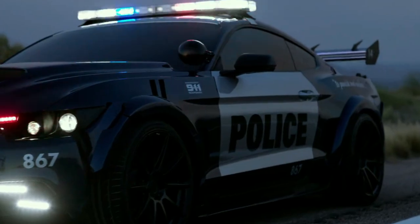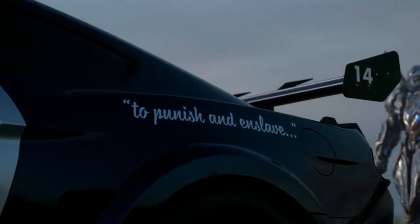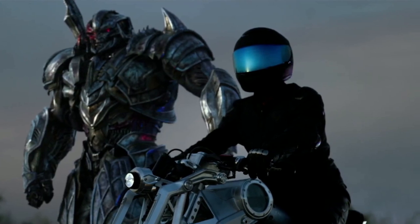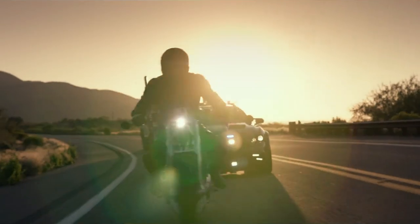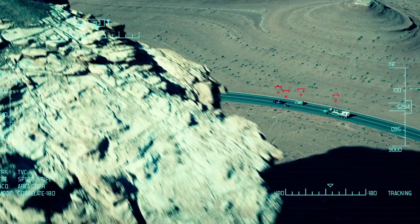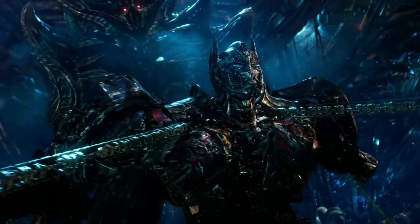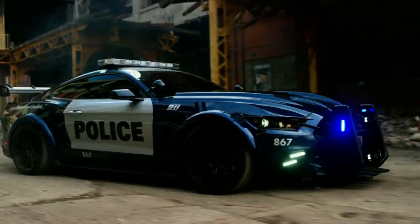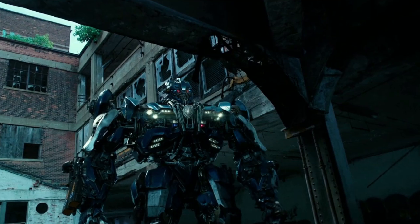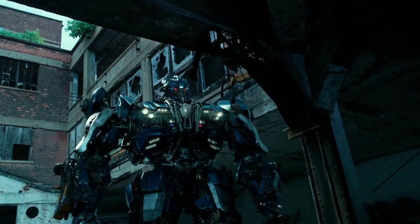Barricade is last seen at the Stonehenge meeting point along with Megatron and Nitro. With Megatron and Nitro leaving — or rather flying — to meet Quintessa on Cybertron, Barricade is left there all by himself amidst a bunch of Autobots, which very much includes Optimus Prime, the Deadliest of Tanks, and the Knights of Iacon. The wisest thing to do here would be to retreat to safety, and Barricade's disappearance from the scene shows his survival skills right on point.